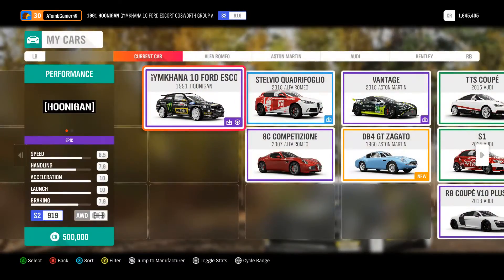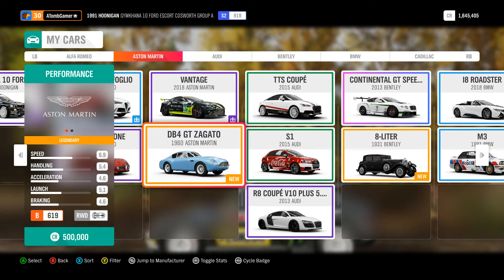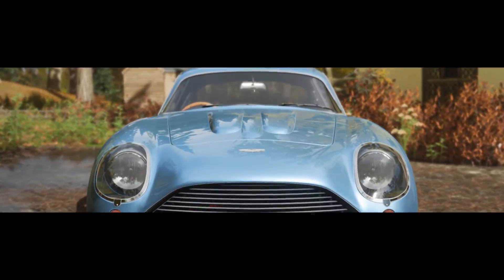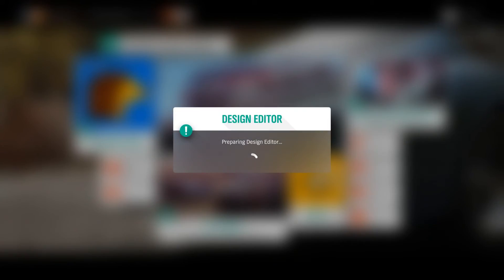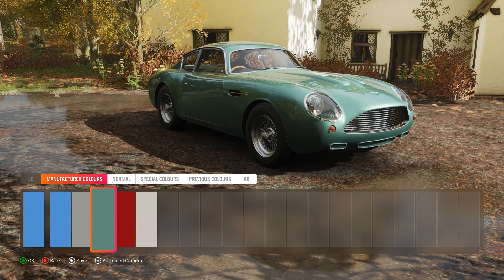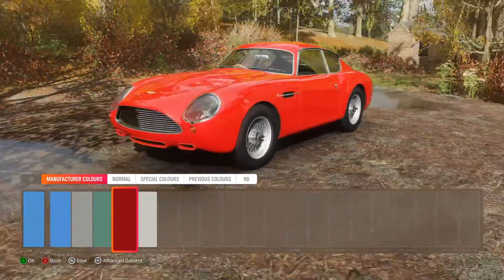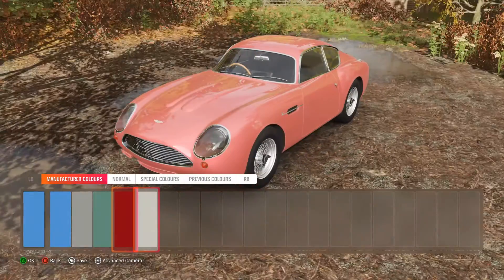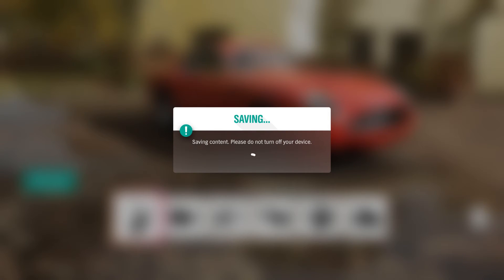I want to change my car - should we have a drive of the new one? Yeah, let's have a drive of our new DB4 Zagato. I'm gonna change the colour though. If I go paint the car and we go manufacturer colours - you know what, I do quite like it in red. Green is iconic, but I quite like it in red. You know what, let's have a red DB4 Zagato.